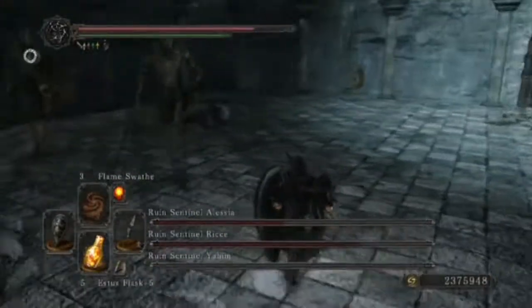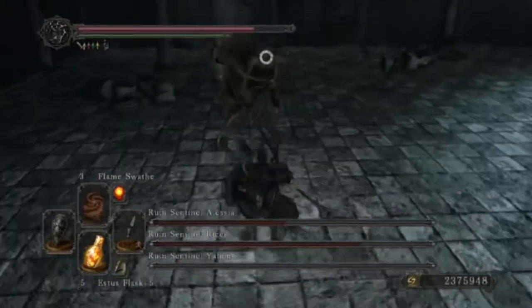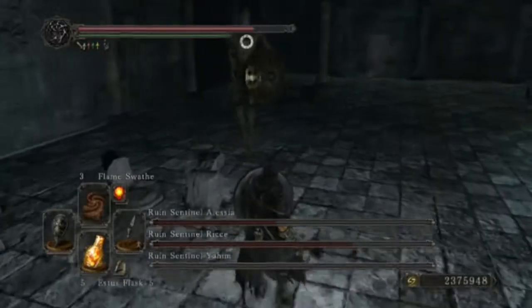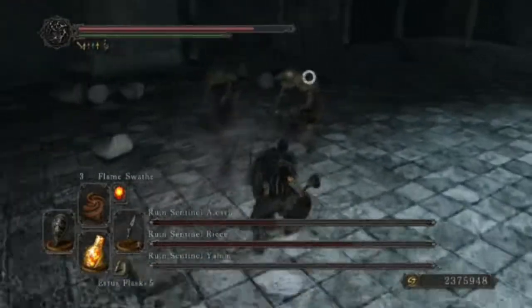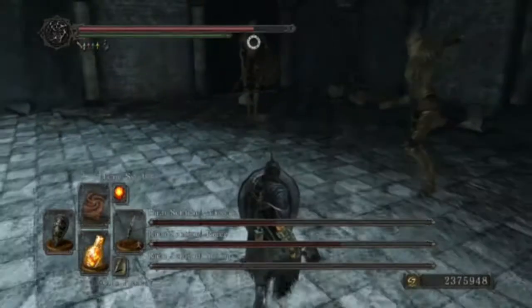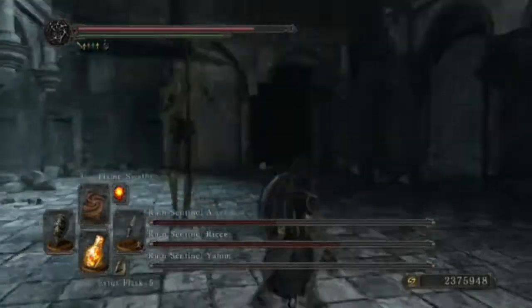The final attack is the one-handed spinning attack. It spins around three to five times and has a massive range, so when you see they're about to use it, just back away.